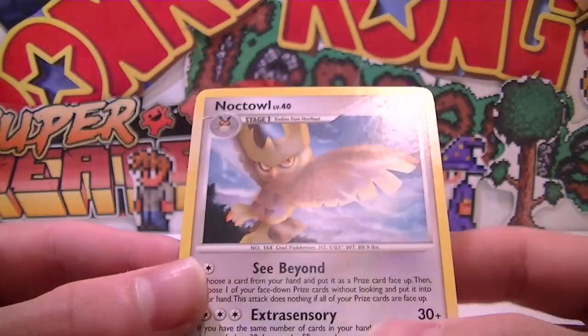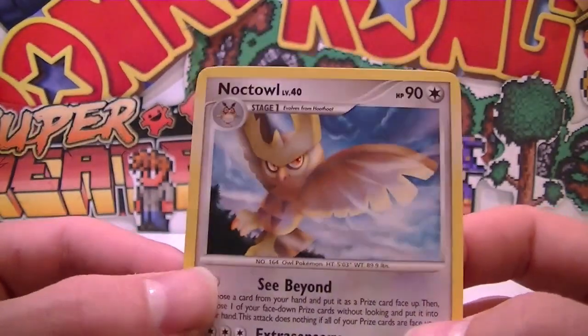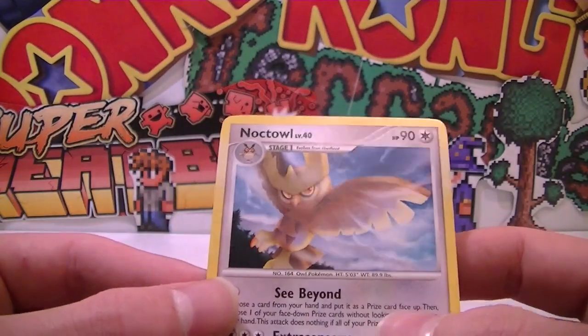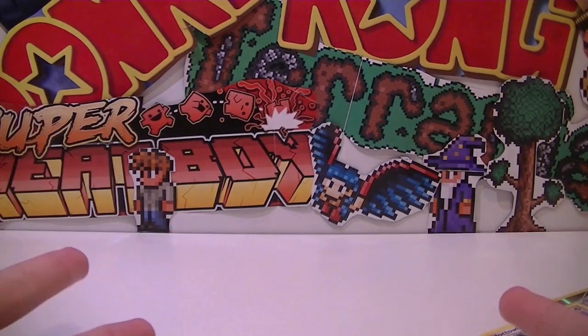That's super sweet artwork, really nice. A Noctowl is an absolutely super cool Pokemon. I don't know if it's because Ash had him in the anime or something, but I just really like Noctowl in general. What do you think of those packs guys? Leave me a comment below. Keep on gaming - see you then!